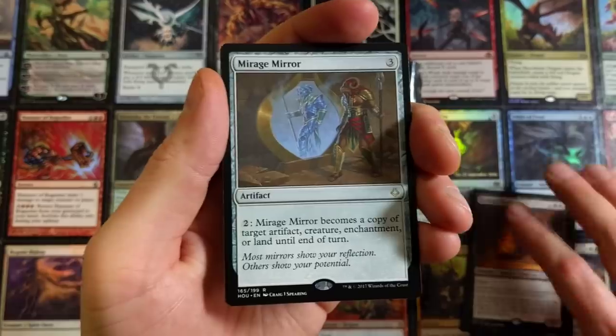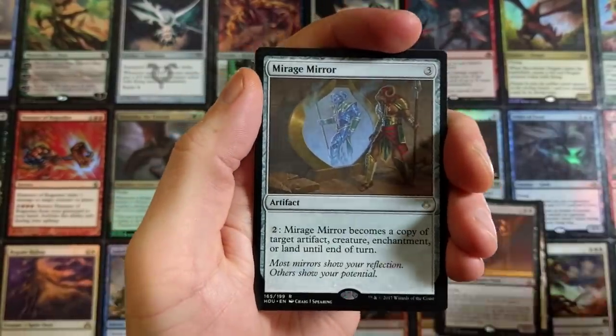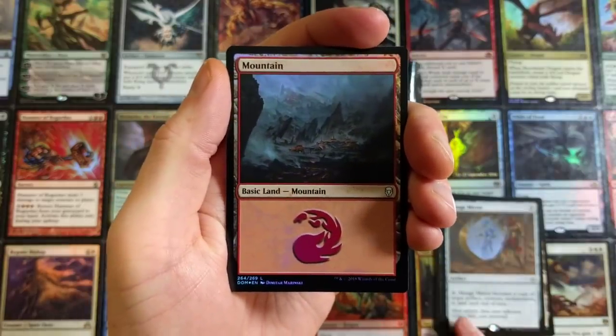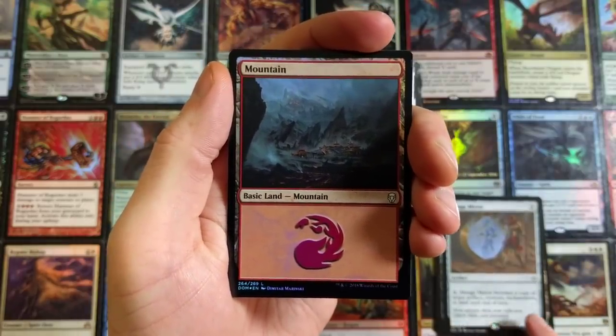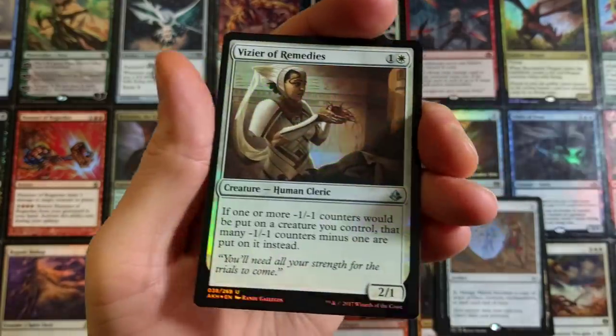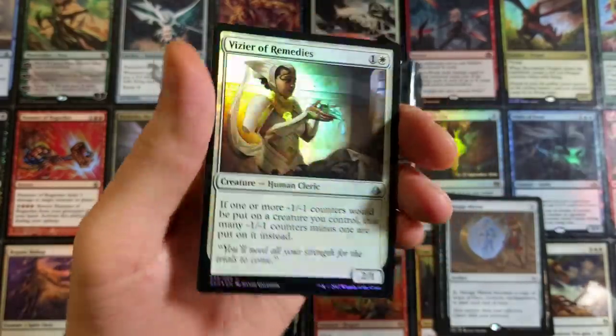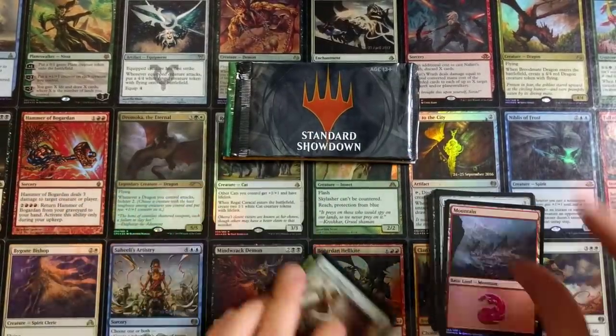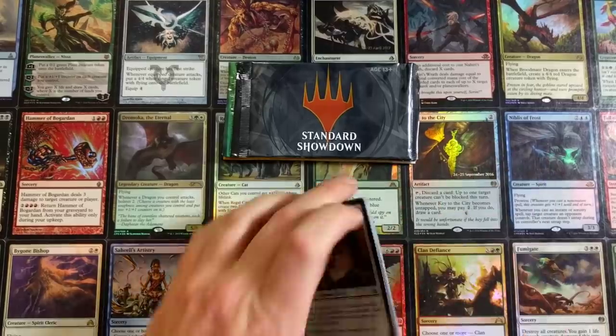We are off to the races right now, doing really good. Mirage Mirror is solid as heck — with a Mountain out the back, Mirage Mirror becomes a copy of target artifact, creature, enchantment or land until end of turn. You can really abuse that. Vizier of Remedies is our foil uncommon — phenomenal card. We're just gonna make one whole pile today, mix things up a little bit.